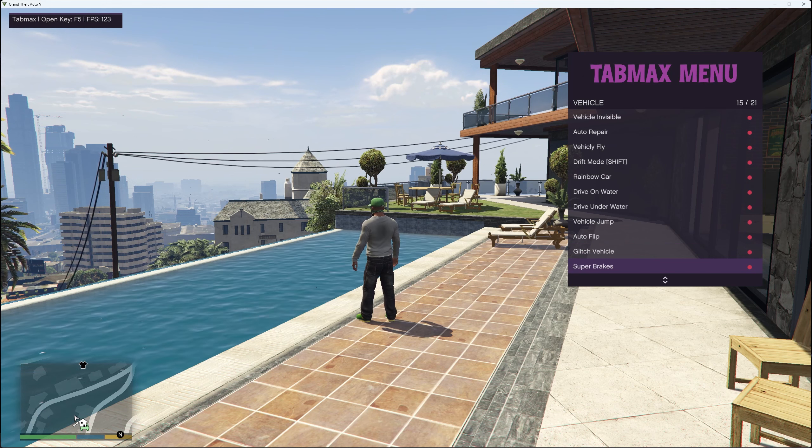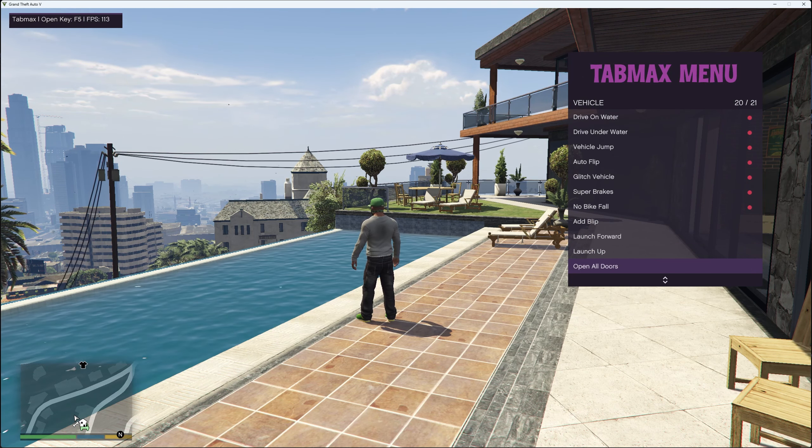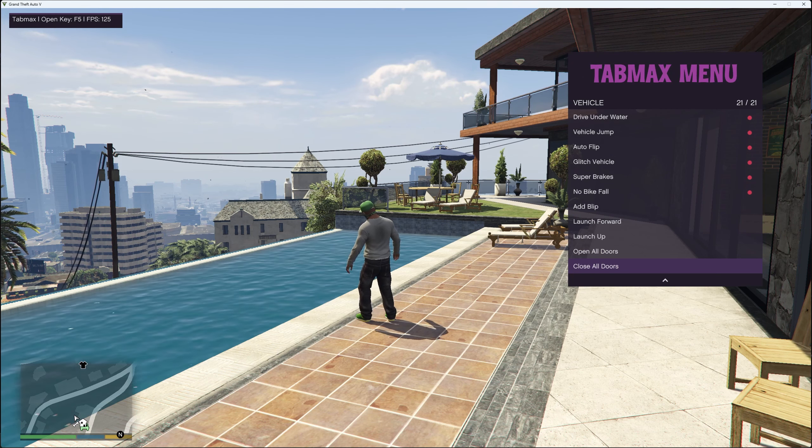You've also got auto flip, glitch vehicle, super brakes, no bike fall, add blip, launch forward, launch up, open all doors and close all doors.